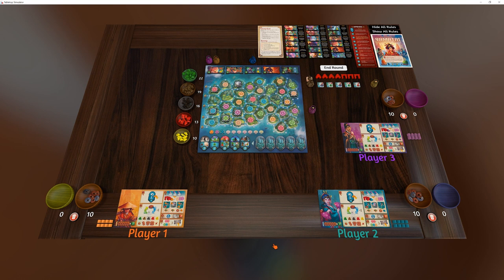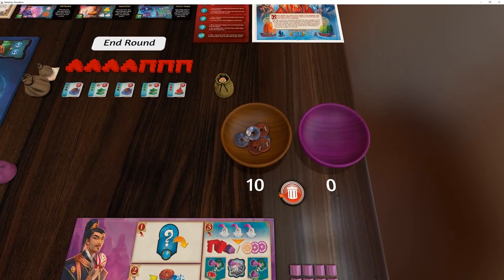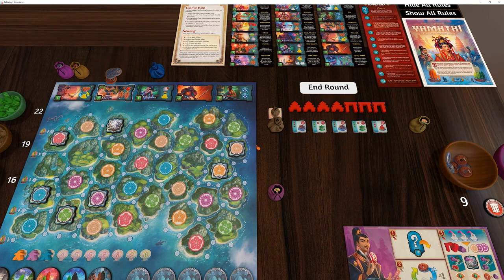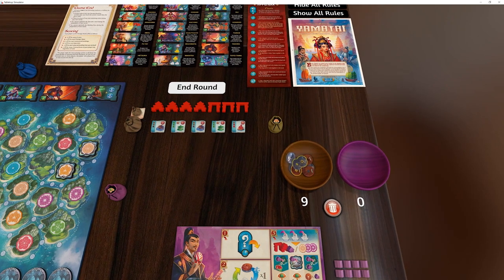There's not a huge amount of automation in this mod, but there is quite a lot of quality of life things. For example, I have these neat little counting balls - you've probably seen these if you've seen any of my other mods. They just count things. So this will count all your money. Anytime you get coins, just chuck them in there. There's a little bin here that will destroy coins, and there are infinite bags up here with all the other coins you might need. That's just so you don't have to count your cash.